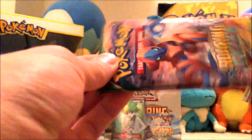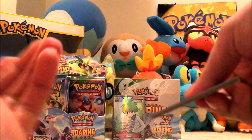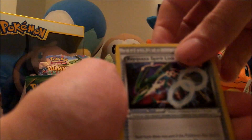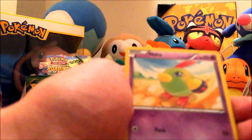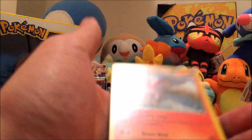Next pack. We've got Rayquaza Spirit Link, Electrode, Dragonair, Natu, Natu, Togepi, Exeggcute, Fletchling, Wingull, and a Talonflame.